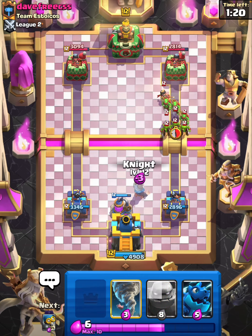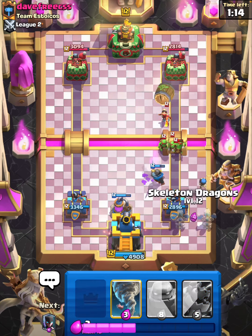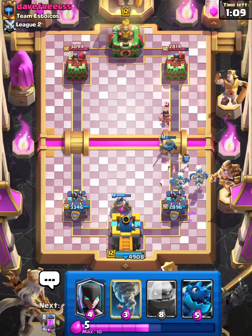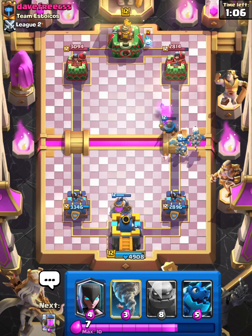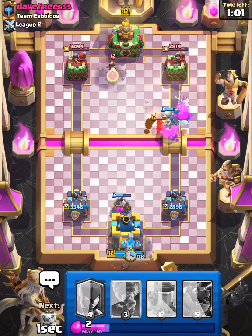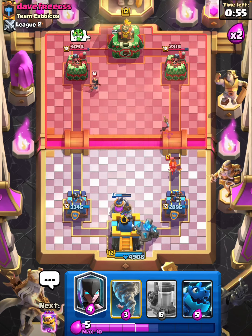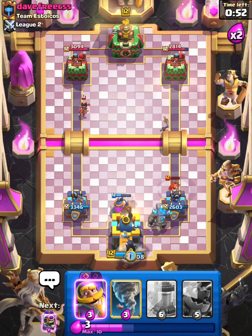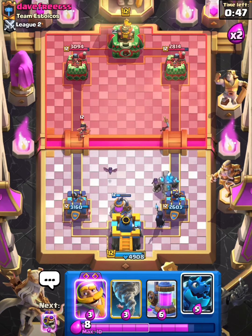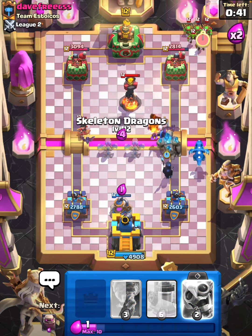Not a bad Night at all. Bomber for support, Skeleton Dragons — take no damage there. This is looking pretty solid for us. We're gonna get ready with our Golem in the back. He's getting nervous — Night Witch behind. This is really unfortunate but that one bat will help us out pretty big. Evo Knight goes in front here.